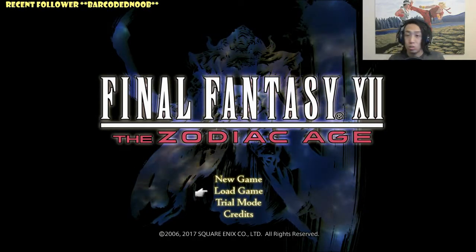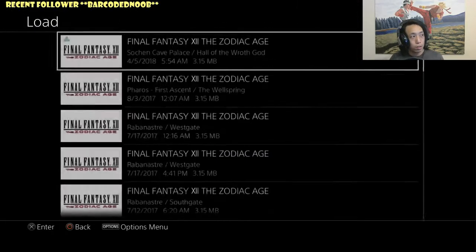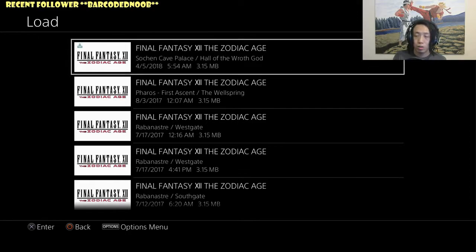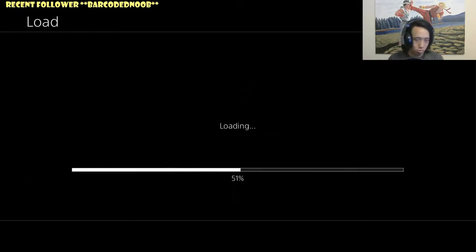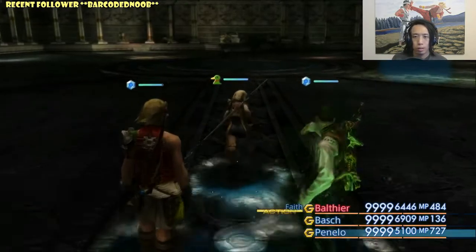So without further ado, let's get through this quickly. The first things you need to prepare: you would need to have finished the viral hunt, the aesthetic door gimmick in Sochen Cave Palace, and defeated the Hellworm in that very same room where we're going to get the chest to spawn. After you beat the Hellworm, you also need to go get the three one-time chests within that area — those three don't have the Zodiac Shield, so you don't need to worry. That's pretty much all you need to do to get set up and ready.